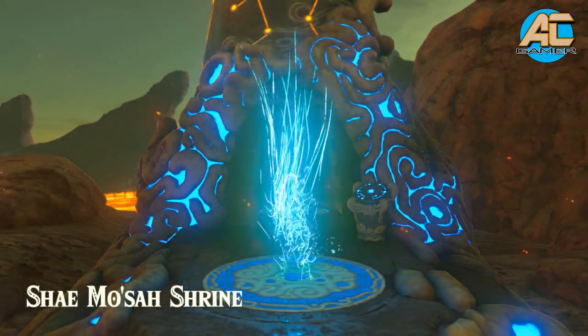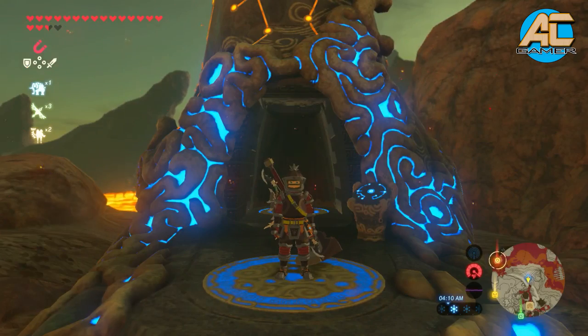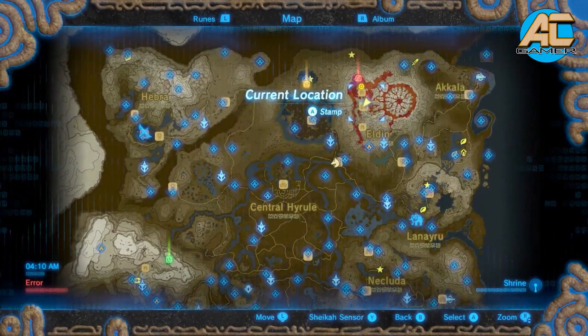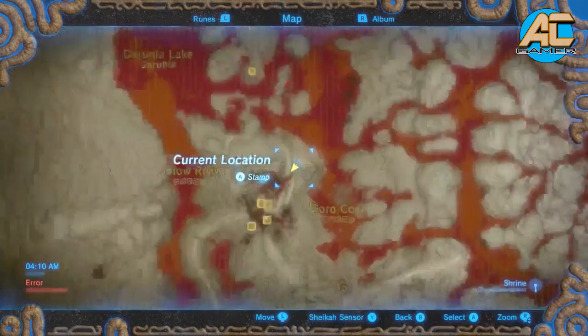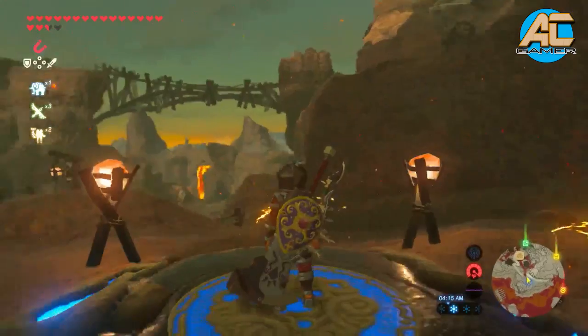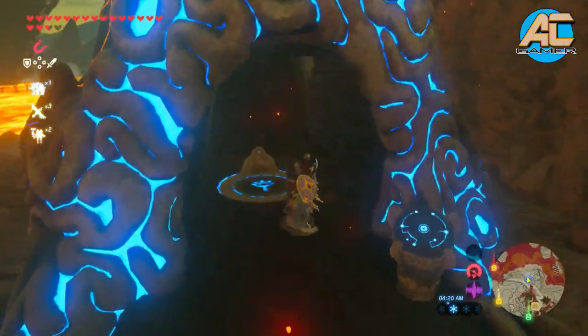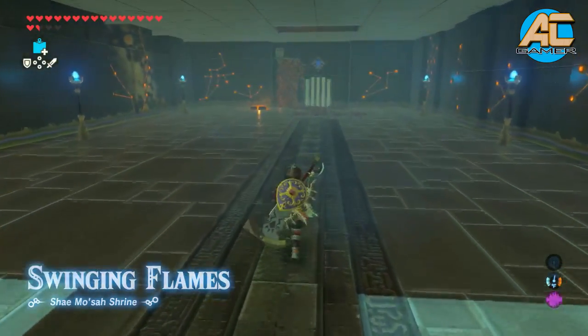What is going on gamers? Today we're gonna do the Shemosa Shrine. This shrine is located right over here in Eldin. It's the shrine located for the city. So let's get inside this shrine and begin this amazing trial. This trial is called Swinging Flames. So let's get this started.